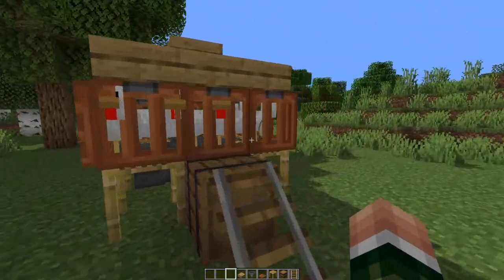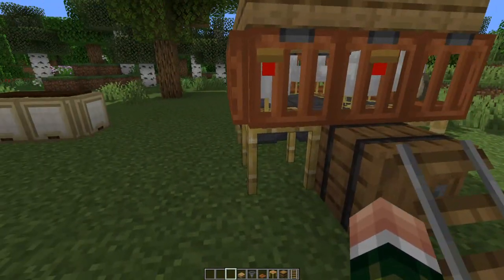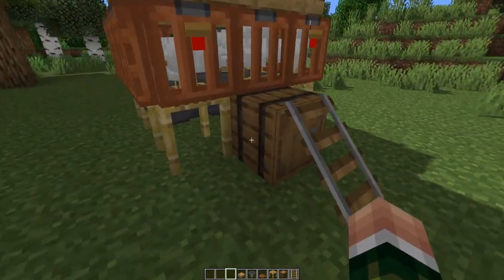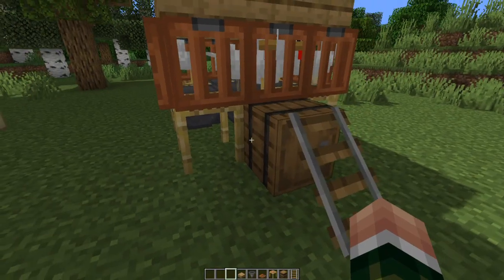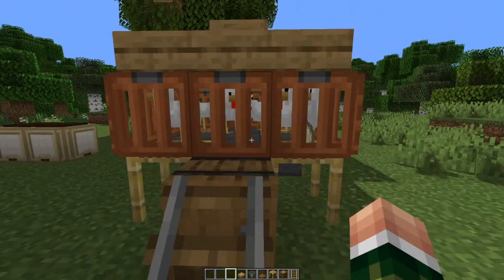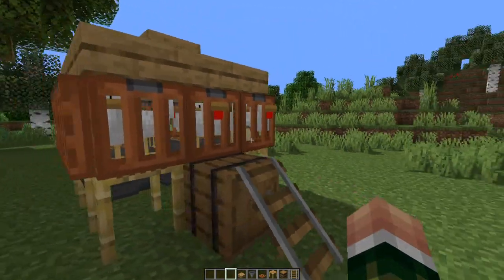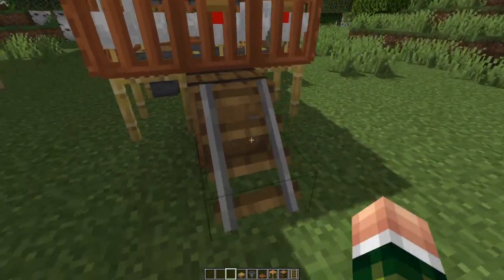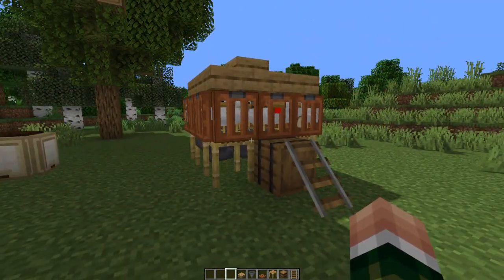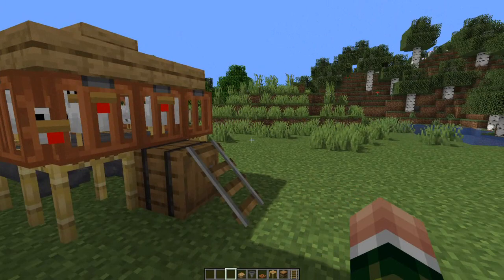This is the first thing - a working chicken coop. We've got hoppers underneath here and we're using scaffolding for little legs. It gets plenty of chicken eggs. There is some loss when they lay their eggs up on the side, but it's not that big of a deal - it's mainly for looks. It's got a little ramp for them to run up to get into the roost, a nice little chicken coop for your Minecraft outdoor builds.